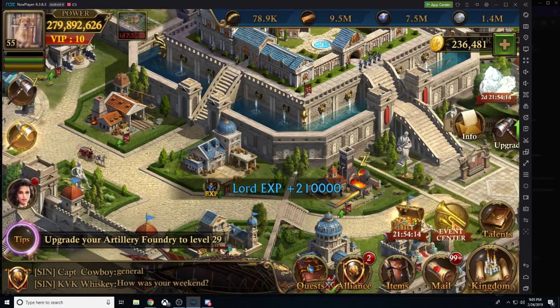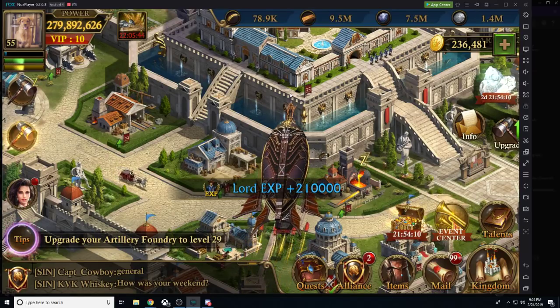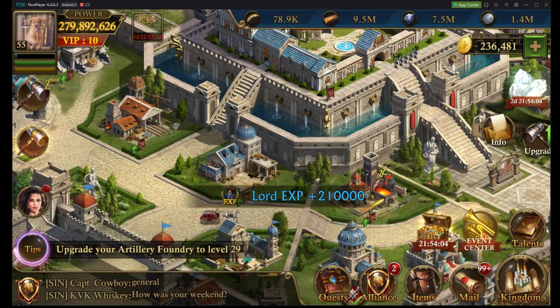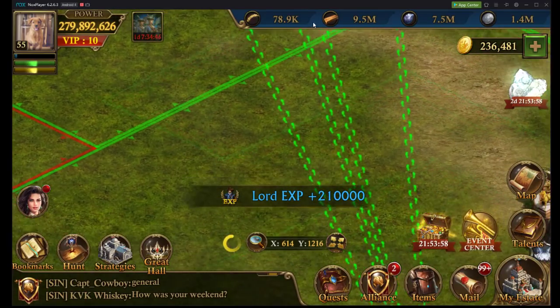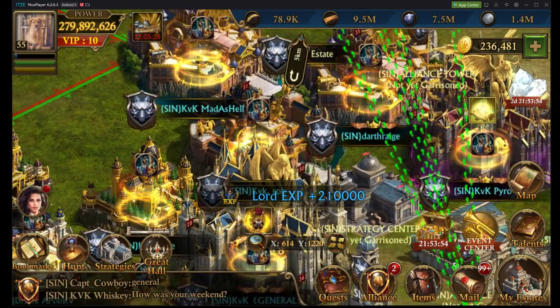We're buffed up, we have our troop formation set. Now we need to analyze our target. Know your players — who are you planning on attacking? Let's say I want to attack Darth Rage. I want to know everything about my opponent. The less time you need to spend doing this prior to sending a march, the better off you will be.